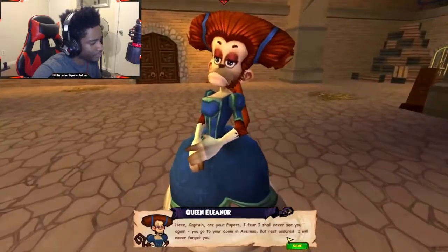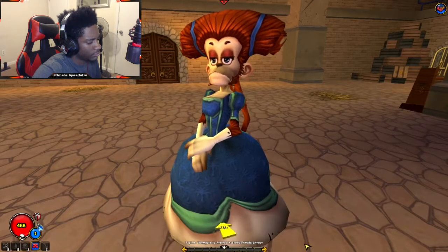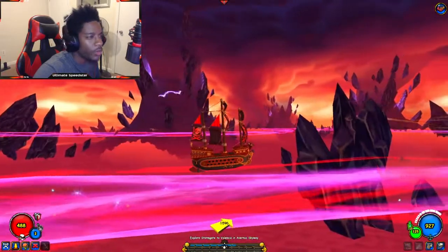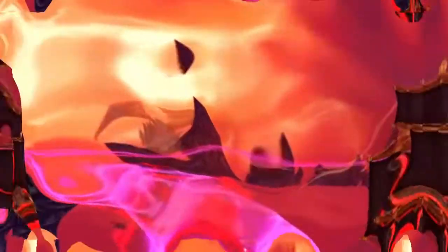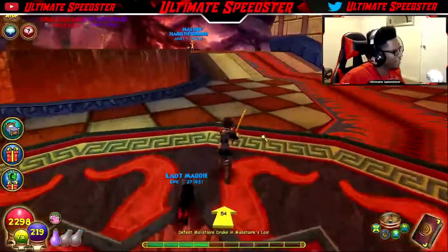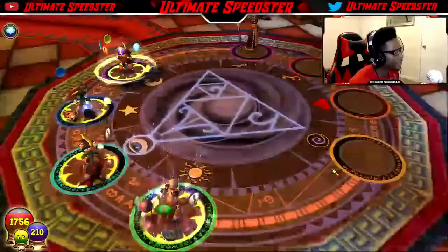Here are your papers, Captain. I fear I shall never see you again — you go to your doom and darkness, but rest assured I will never forget you. Not that crazy out there. Ah, we're here — Marleybone. I wonder if this takes place after we defeat him in Wizard's Dragon Spires. You're here! Easy 8k baby, go out that night night!